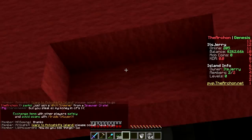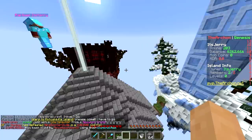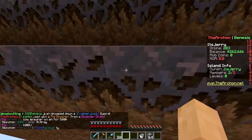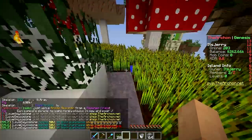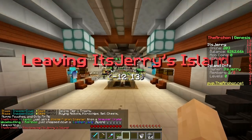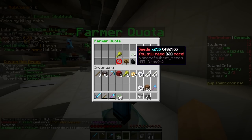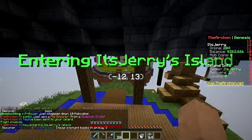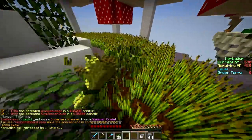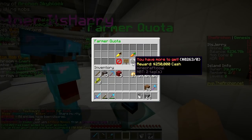The middle mushroom is actually not a real mushroom - it's made from quartz and wool. We have red, yellow, green, blue, purple, brown - almost every color! Let's go to the island and check the wheat farm. The farmer quota for today is 256 wheat and 256 seeds. Let's harvest everything and get our reward. Done - money!